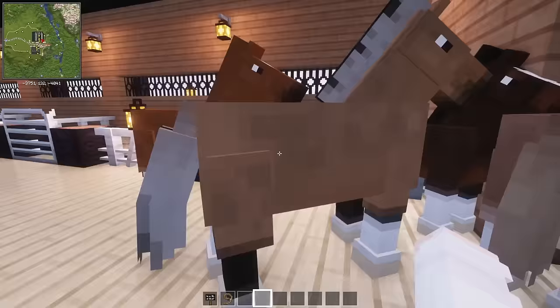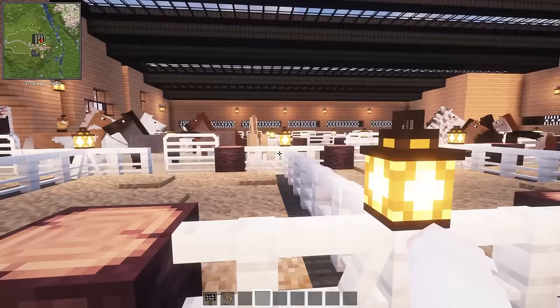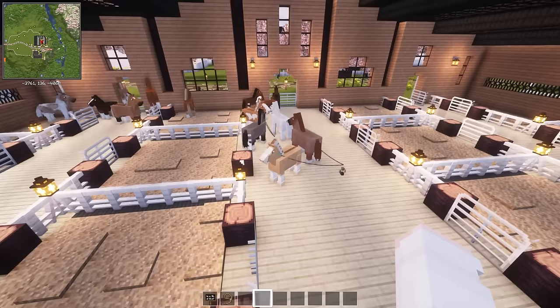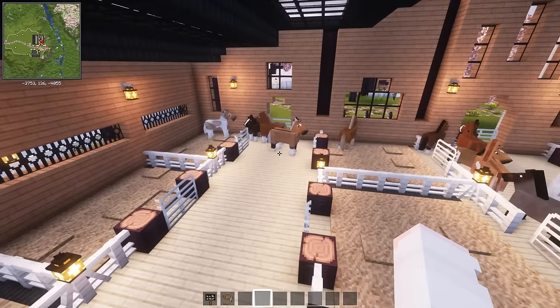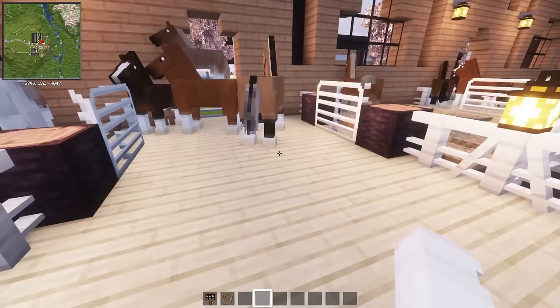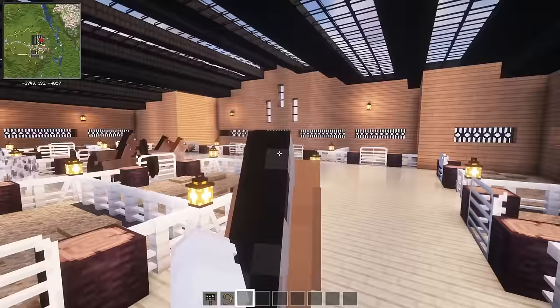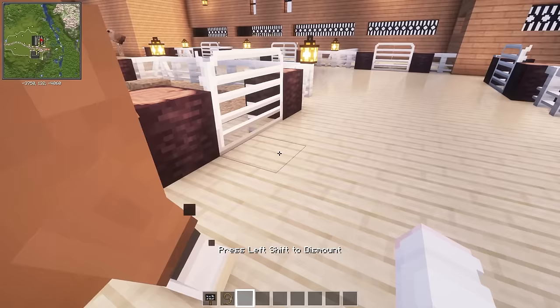I built this nice pen area for them to keep them separated. The horses are different in that they actually have sizes and color changes, kind of like graying out or roaning out. They have different speed and stuff like that. But we can't check their genders until they're actually tamed. So I'll have to tame each and every one of these horses just to get their stats.